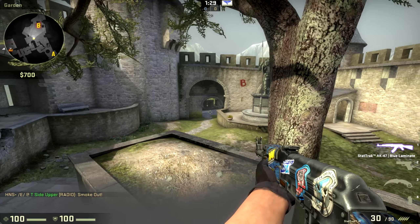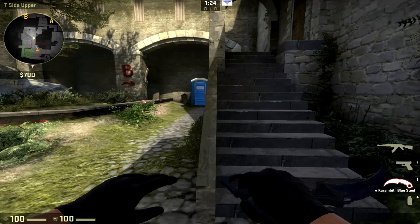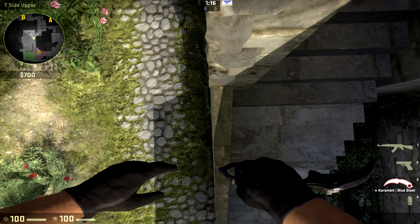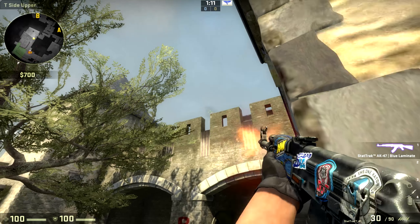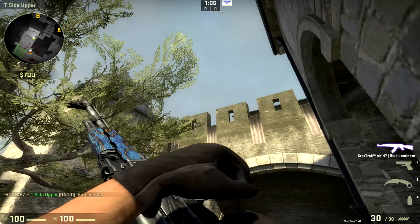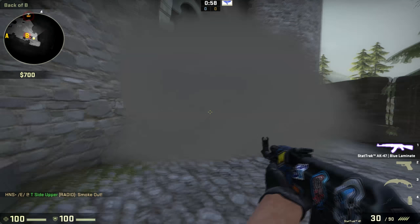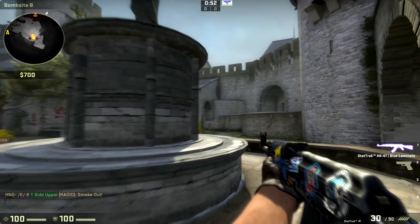For the second smoke that lands at the site, you also want to stand at the stairs but go up the other side of it. Go up until you can't go any further, then go left a bit so you're slightly outside the edge. Look at this part of the wall right there and do a jump throw — it's going to float straight over and position itself right here, blocking off anyone holding there, forcing them to rotate.